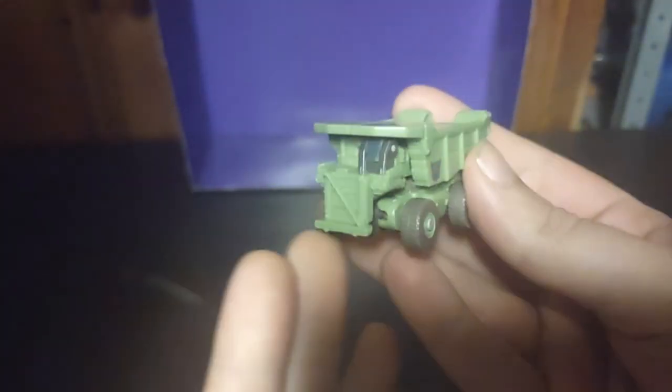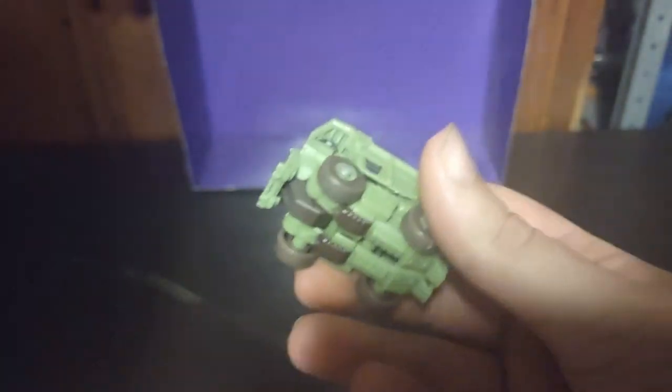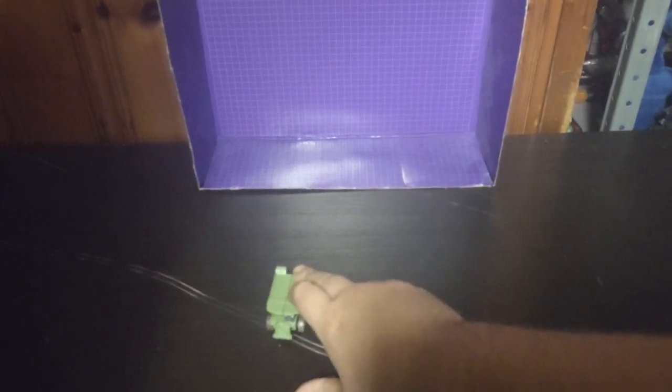But today we'll be reviewing a Transformers Revenge of the Fallen Long Haul from Devastator. This is the only one I know his name. The other members of the Constructicons are Devastator in the Revenge of the Fallen universe — very hard to comprehend. But he rolls very well, because this is a Legends toy. They have to make it roll. Dare I say why not? Let's get down to some epic comparisons.